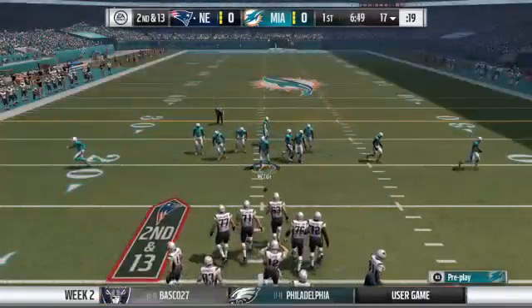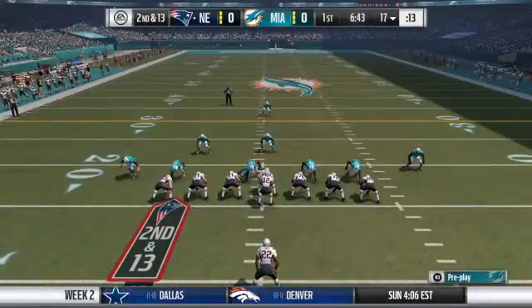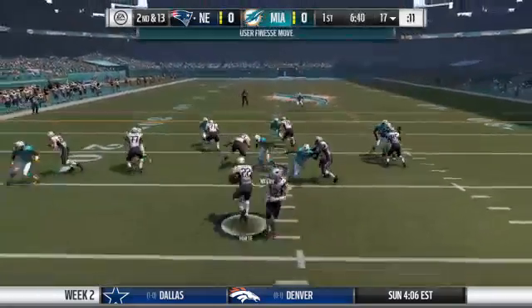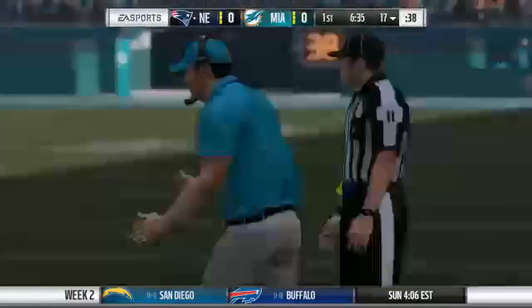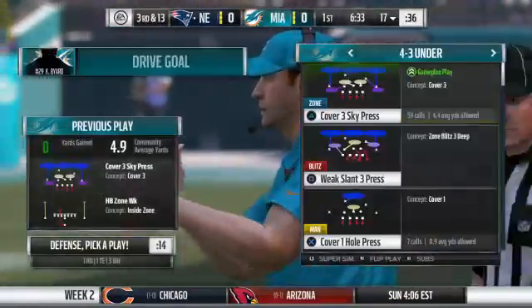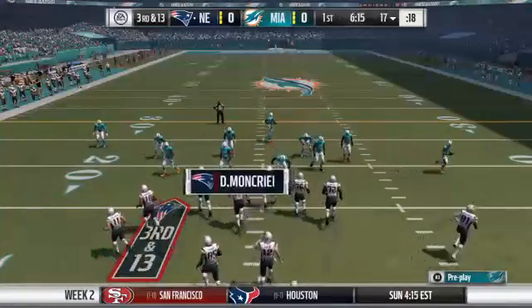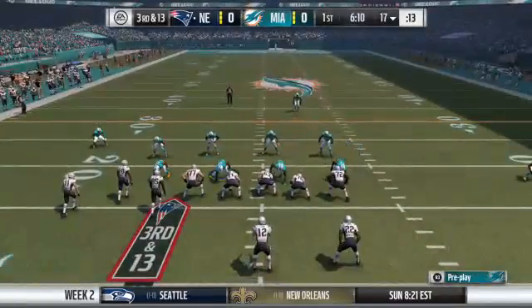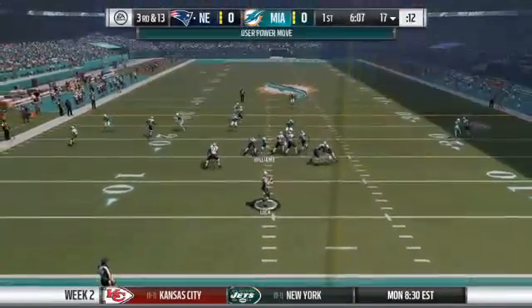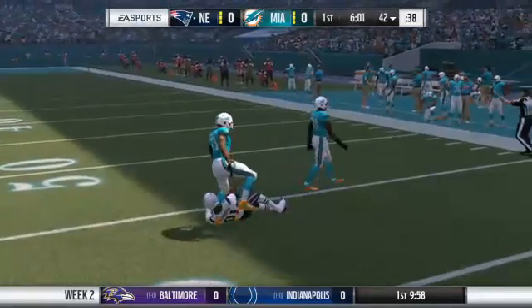Second down and a little ways to go — second and 13. They stay on the ground with Forte again, and he'll do a nice job just to fight his way back to the line of scrimmage. No gain there, and now they're looking at a third and 13. Tough spot. Sometimes I wonder if some of that old school football should come back into play — quick kick, try and change field position. Throwing right and that's complete — a good pickup of 26 yards.